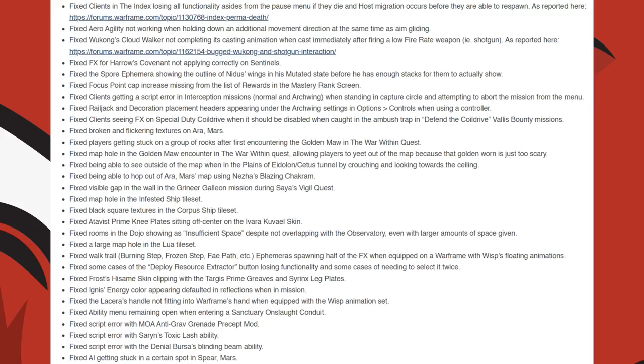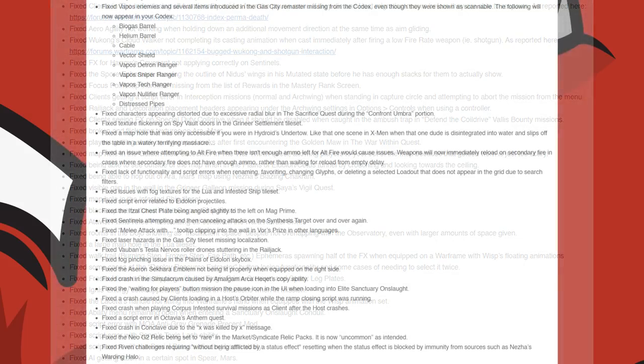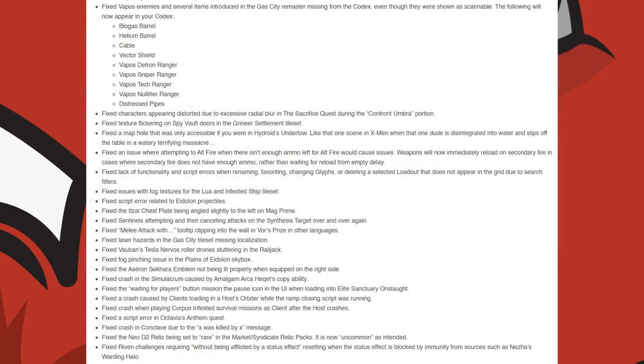A script error with the Moa Anti-Grav Grenade Precept mod. Saryn's Toxic Lash ability and the Denial vs Blinding Beam ability. They fixed the AI getting stuck in certain spots on the Spear Mars node. The Vapos enemies and several items introduced in the Gas City Remaster missing from the Codex, those being the Biogas Barrel, Helium Barrel, Cable, Vector Shield, Vapos Detron Ranger, Vapos Sniper Ranger, Vapos Tech Ranger, Vapos Nullifier Ranger, and Distressed Pipes.